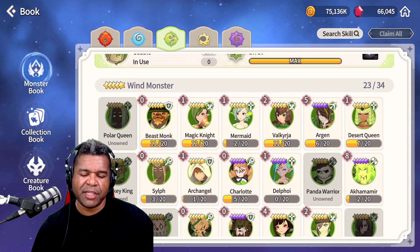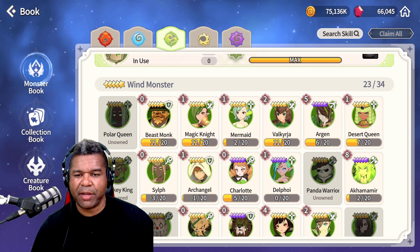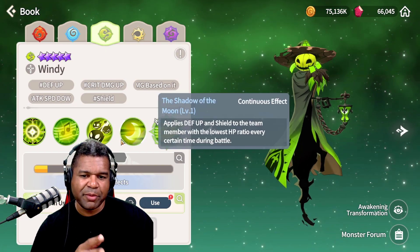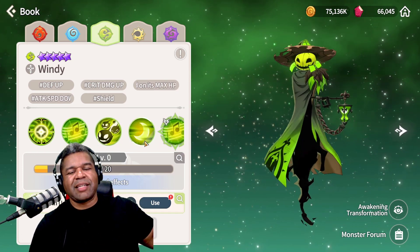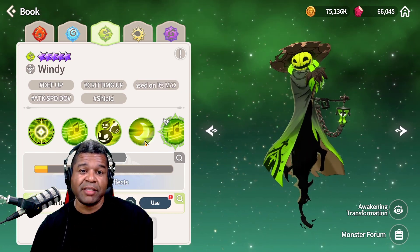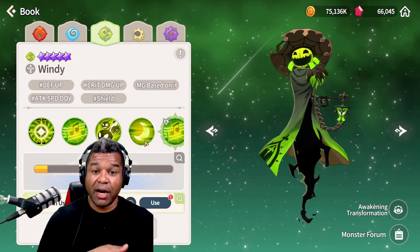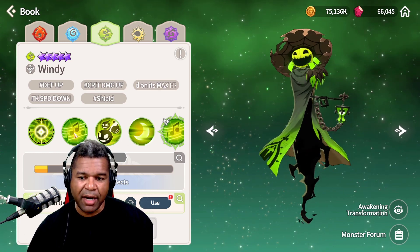Moving on to buffs — I want to talk about Wendy. He's more pay-to-win rather than free-to-play. He's one of those units I kind of left by the wayside because I pulled Crow, and Crow, as you saw in the previous debuff showcase, is one of the units that provides that crit damage taken up debuff.